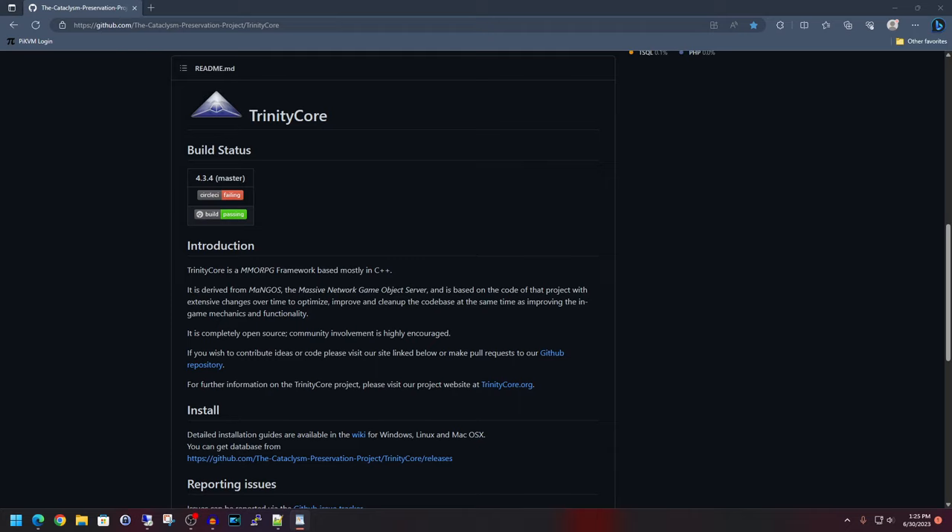On the server front, even though Debian 12 Bookworm just came out, it is not compatible with this project. For this video I will be doing everything in Debian 11.7 Bullseye. If the dependency applications get updated to play nice with Debian 12 Bookworm, I'll mention it in the description later. If you need help installing Debian 11 Bullseye, I'll have a link to my video guide on that below as well.